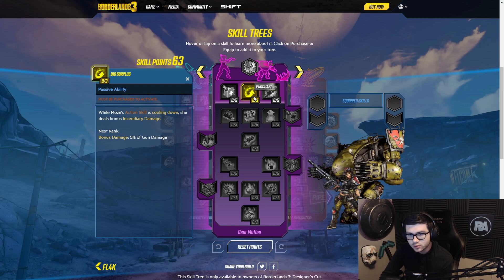Next is Big Surplus. When Moze's action skill is cooling down, she deals bonus incendiary damage. That seems pretty good as well. Iron Bear gains increased damage — that's just a solid damage increase. Moze and Iron Bear also gain increased status effect damage and status effect chance. So that's Explosive Fury, and the other one was called Really Big Guns. That's a pretty good skill.